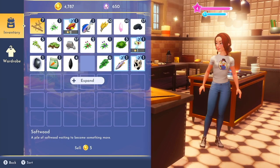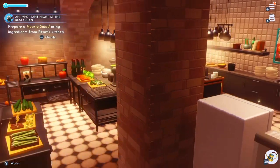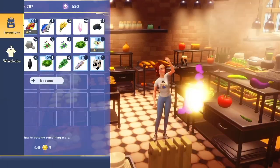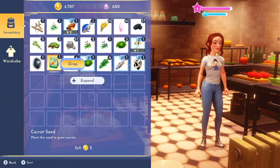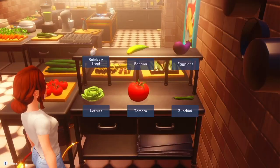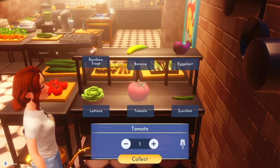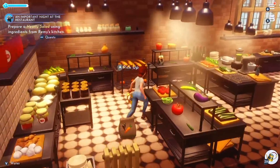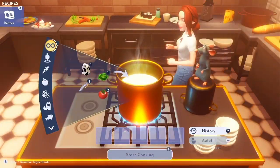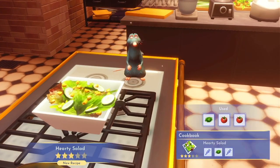Fruit salad — that'll do it, ticks the boxes. I am ready to make something a little more complicated. Has he given me a recipe for a hearty salad, or am I just guessing? Hearty salad — you'll need lettuce and two vegetables. Yes, he did tell me! I wasn't paying attention, and I have a feeling I'm out of space. I cannot take anything from Remy's restaurant, but you can make things and eat them and still get the buff.